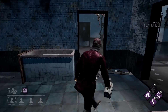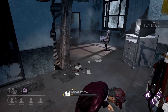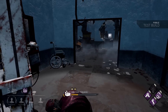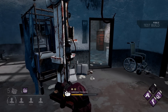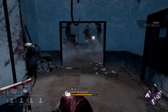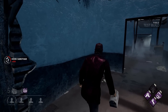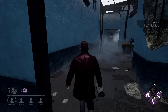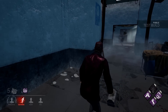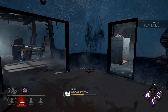I wonder if they're actually doing generators because that's what I really need. If they're doing generators, someone's getting chased — they're doing a damn good job because they didn't get hit and it's by the Spirit, so getting hit is a good thing. But yeah, just hoping that someone gets down so I can actually use Deliverance. Okay, going after them — here we go.